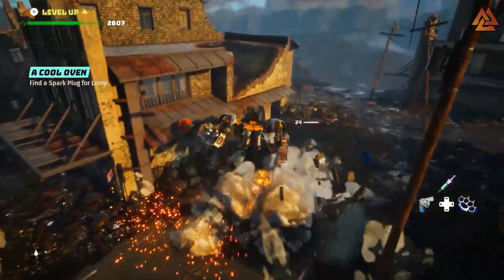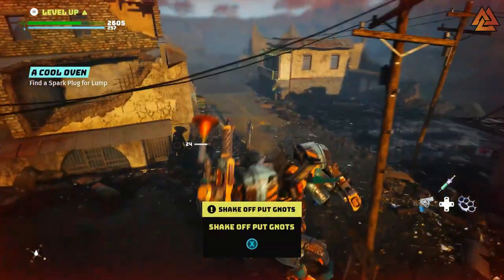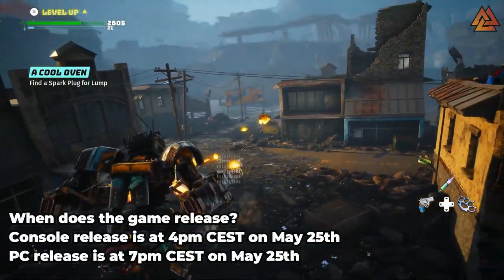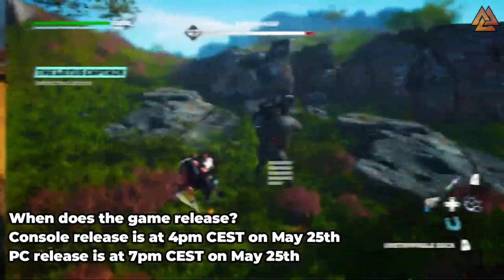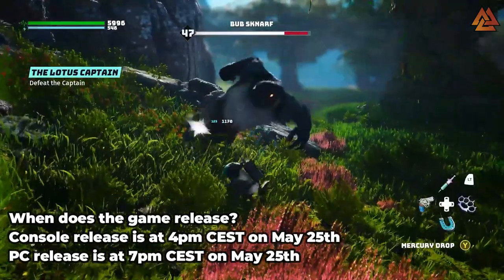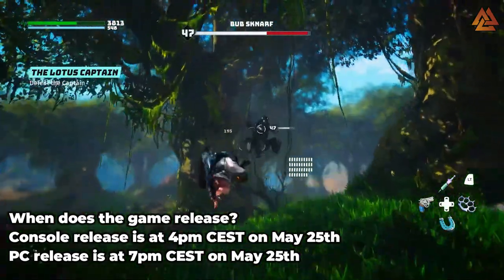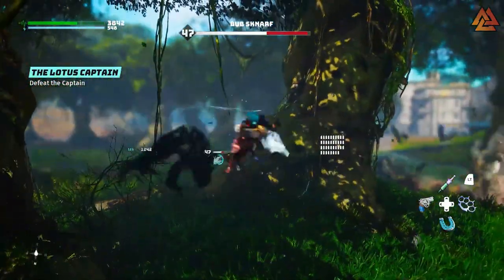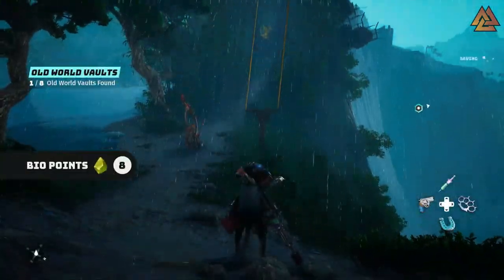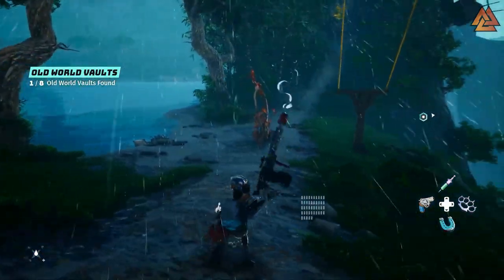I'm trying to keep things spoiler free and let you guys discover some things for yourself. Now shifting into some frequently asked questions. When does the game release? Console release is at 4 p.m. CEST on May 25th. PC is at 7 p.m. CEST. The reason for the difference comes down to when each platform's store updates to allow games to become available — Steam is just later at this point, so we're going to get the game three hours after console. Console folks, you're getting it three hours before us.